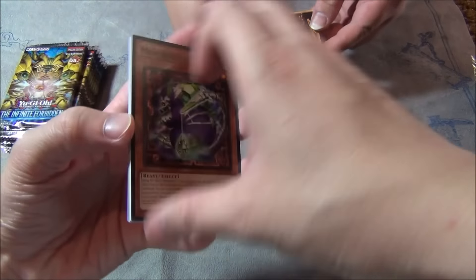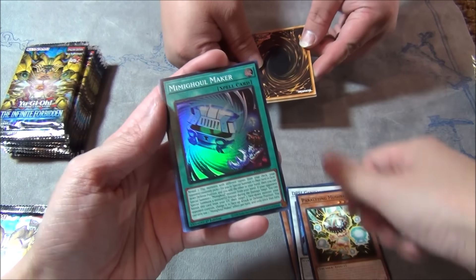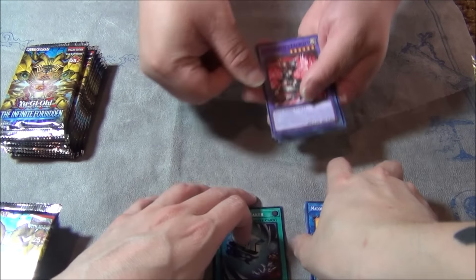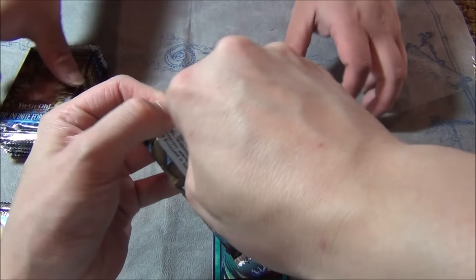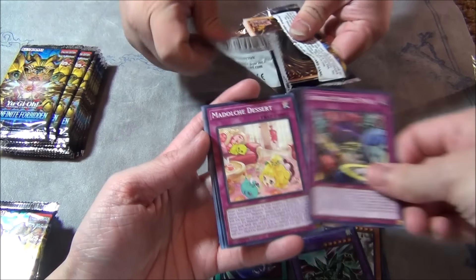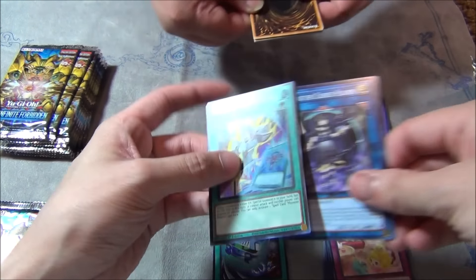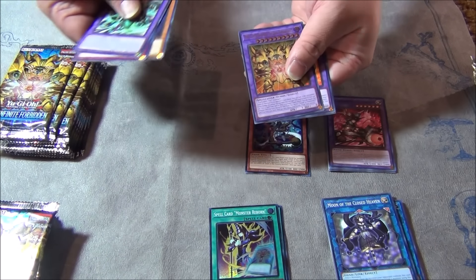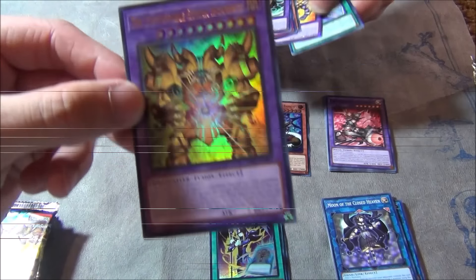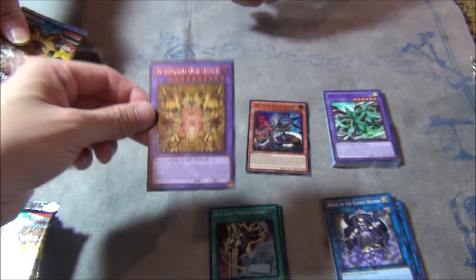No Fiendsmith cards in two boxes so far — or at least the secret rares. We have Fiendsmith cards in commons but that doesn't count. Lord of the Thing again — three times. We got Aerial Eater, Puppet Play. Spell Card Monster Reborn — that's the first one I think. How do we not get that in the other two boxes? We got the cover card — the Unstoppable Exodia Incarnate! It takes five forbidden monsters, y'all — that's crazy.